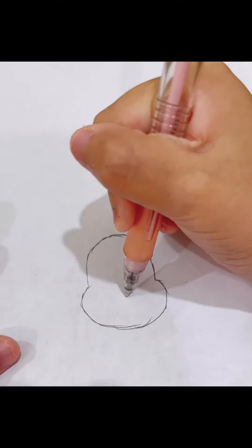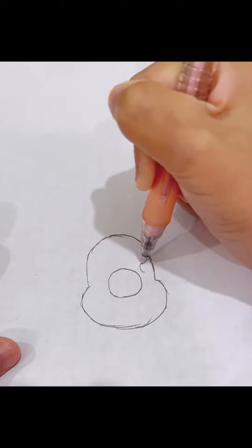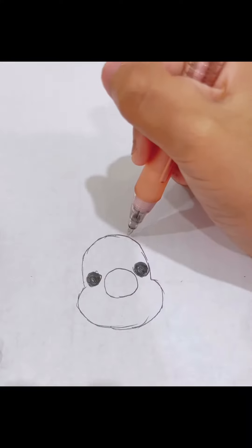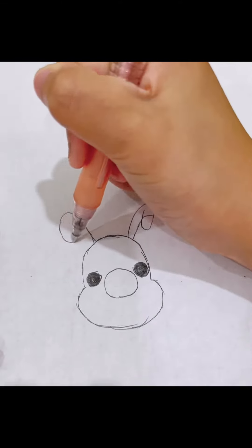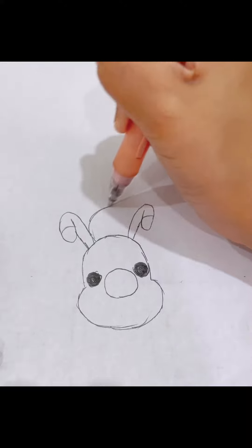And draw his big nose and eyes, then the other eye. Then we're gonna draw his antennas, and then we're gonna draw his body.